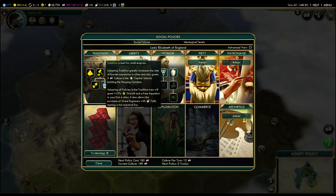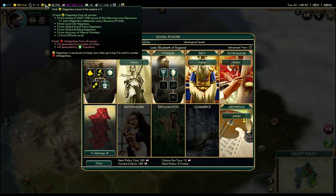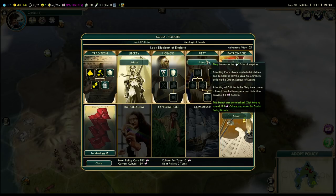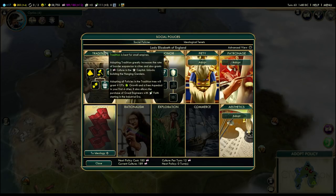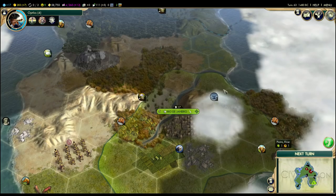We can adopt another policy. At this point I would like to pick up Monarchy. Monarchy is good — it gives us less unhappiness. The number you see here is the difference between happiness and unhappiness. We have 15 happiness and eight unhappiness, which leaves us at seven. So if we lower unhappiness, it would help us get to another golden age and all kinds of stuff. We know we want to finish Tradition, so we may as well go ahead and grab Monarchy — it's very, very good. You can see we're now at nine happiness.